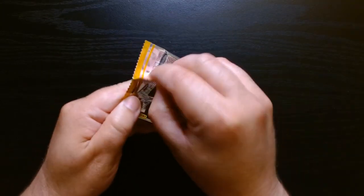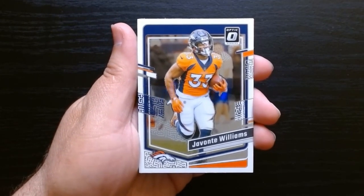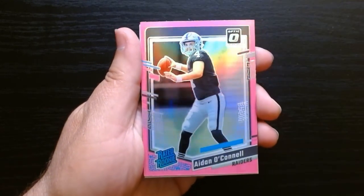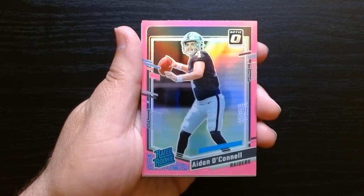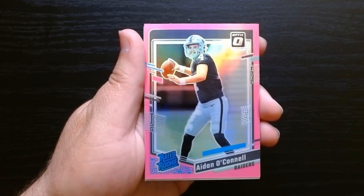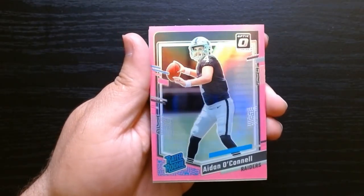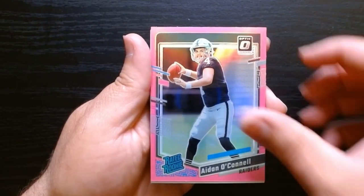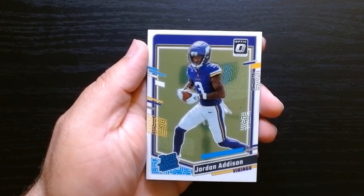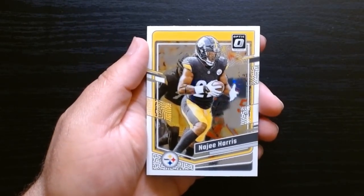Sixth and final pack. Javante Williams. Our final pink is here — let's see if it's any QB we'd like. And it's an Aiden O'Connell. Well, could have done worse. I think he's going to be the quarterback in Vegas for the Raiders — they didn't draft one in the first round; they took the tight end. So maybe we have a chance. Jordan Addison — we'll take that. And a Najee Harris to close out the blaster.